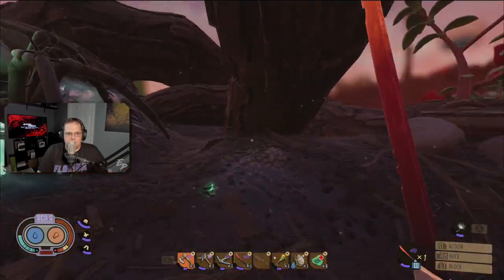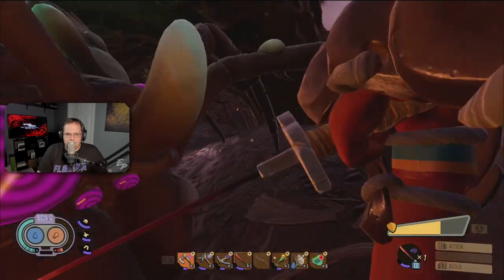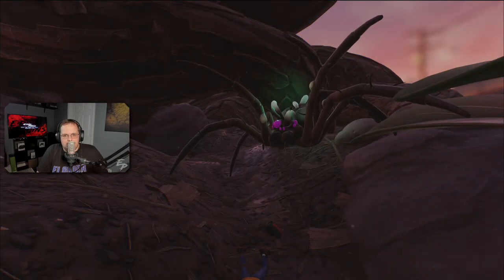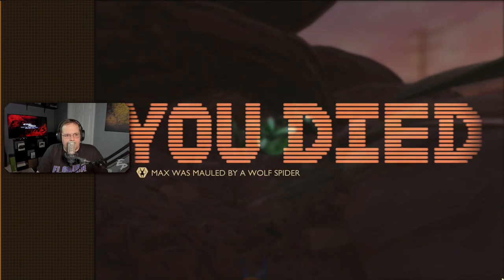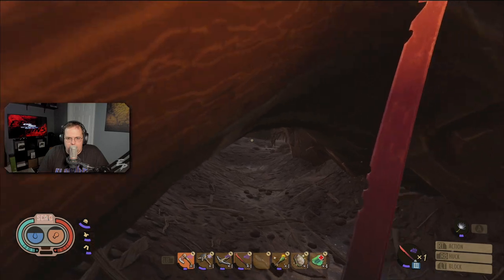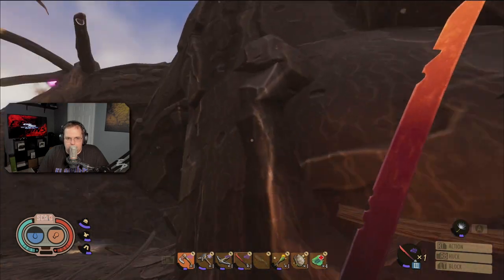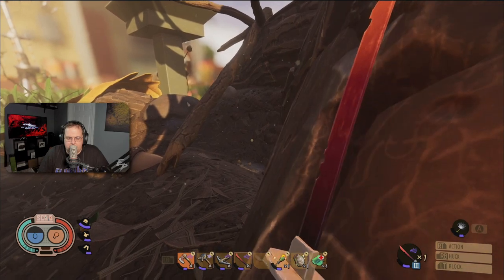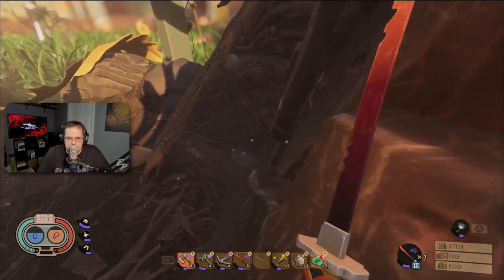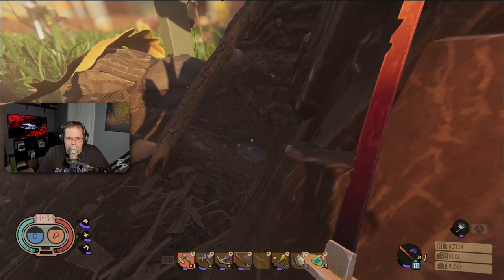He does so much damage, it is insane. My advice is never fight him face to face because you'll get wrecked every time. I think that's him right there — is he fighting the other one? He's coming my way. We're gonna try to sneak attack him. Come down to this hole — this is how you do it.